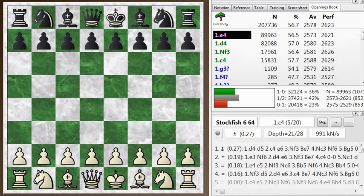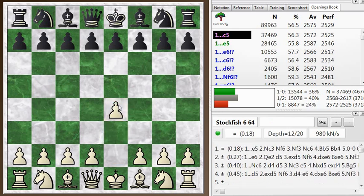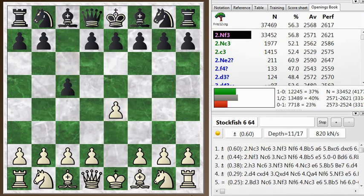Hi everyone, this is Jim. Welcome to this post-mortem of my blitz game number 560. I have the white pieces and played e4. My opponent goes c5, so he has a Sicilian defense.